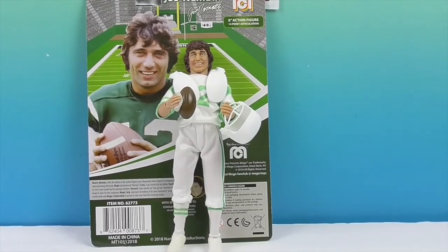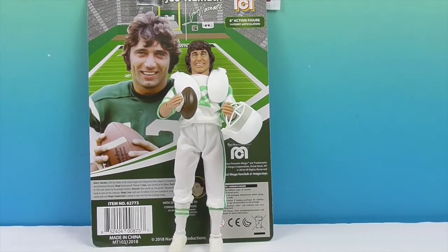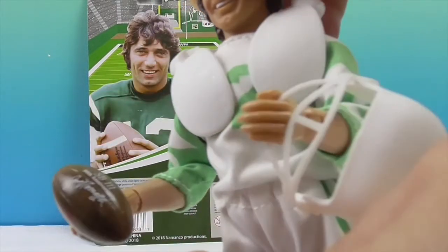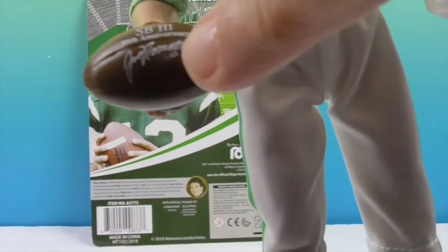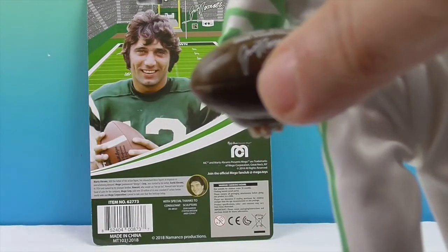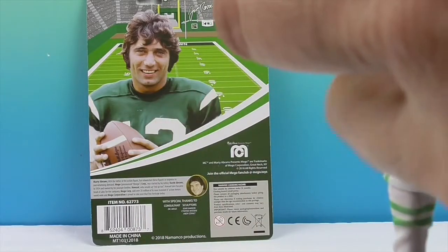Okay, we're back and Joe Namath is out of his box. As a huge football fan, I am super excited to have a Mego that is actually a football player — one I can represent on the shelf. John puts on a little ticky-tack and he can actually hold the football. The interesting thing about the football is it says '50th anniversary' — Super Bowl III, 50th anniversary. And of course he signed it. Boy, he can really sign it small! But I love that they included that.